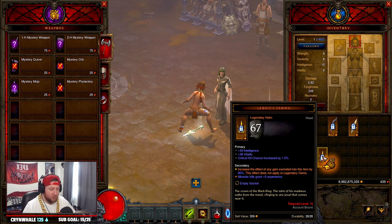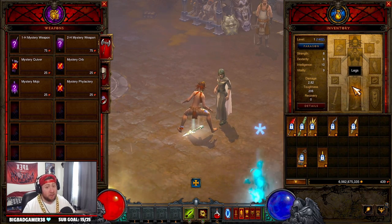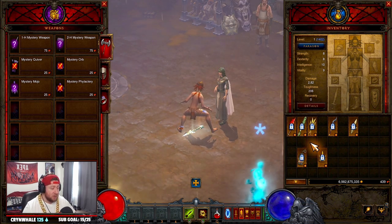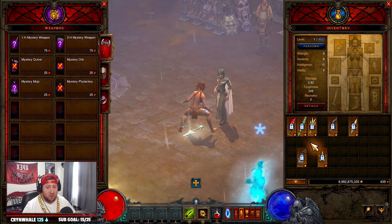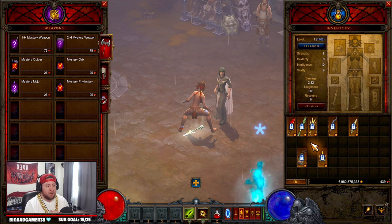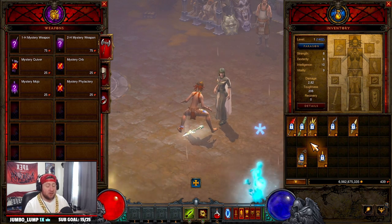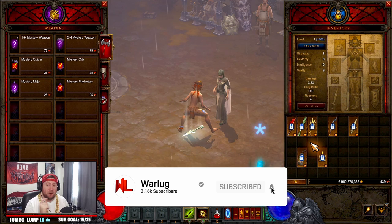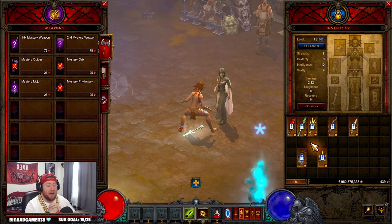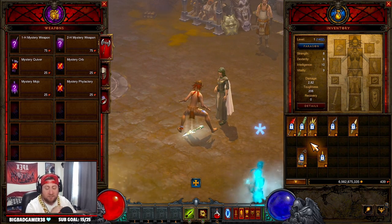The Witch Doctor class doesn't have a whole lot of options when it comes to gambling, so definitely just grab the Gazing Demise and get whatever after that — could be Leoric's Crown, a ring, or the Pox Folds, which would actually be really good on the Witch Doctor. Those are the best options for the Witch Doctor at the start of a brand new season. If you enjoyed today's video, drop a like, and if you're new here be sure to subscribe — the support has been amazing. Stay gaming, catch you in the next one!